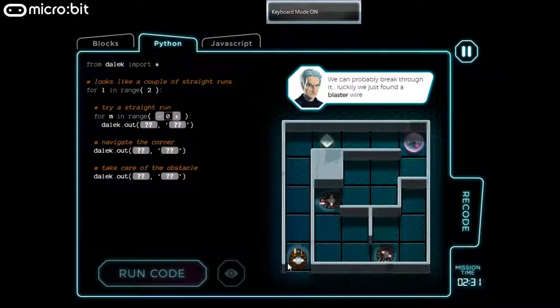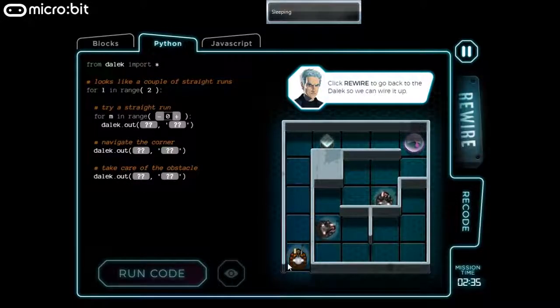The path is blocked. So in our code we'll have to go up, turn right, blast, and then keep going right.